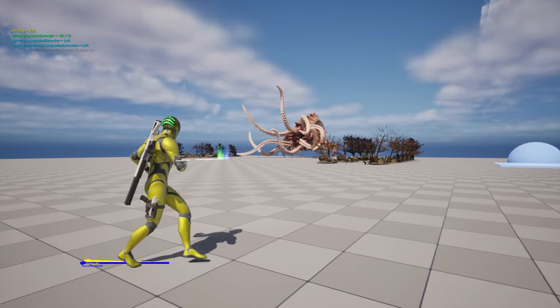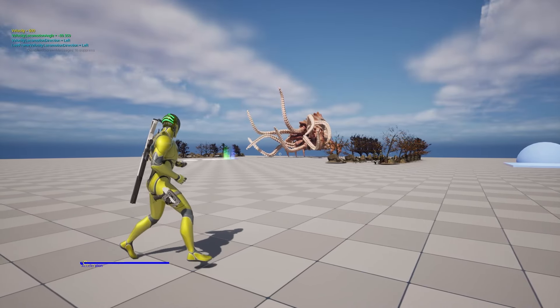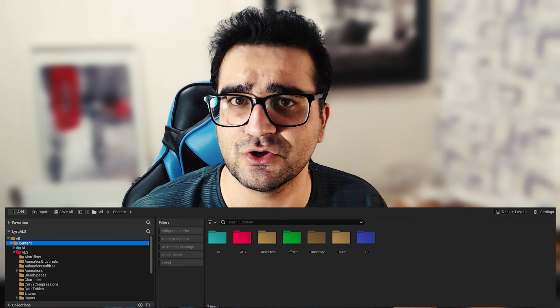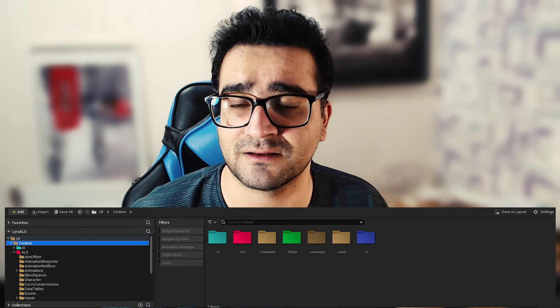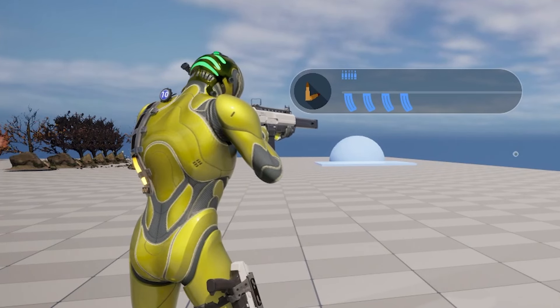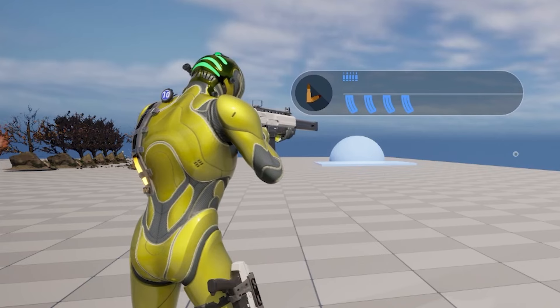I'll also show you some tricks for organizing your code in Blueprint, and some folder structures you can use in your advanced AAA game. With this course, we have a big Discord channel that you can join and always ask your questions — I'll always be there, and my friends will be there too, like Max, who helped me on this course a lot. The health bar, shield, and helmet are his designs. So let's just begin this course together.